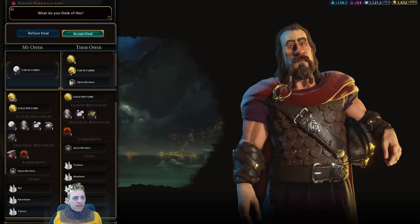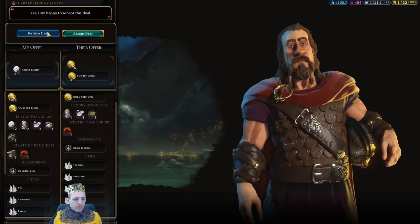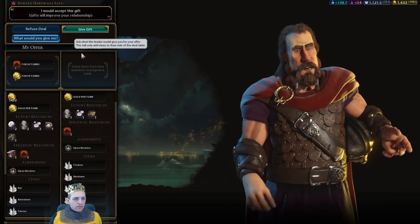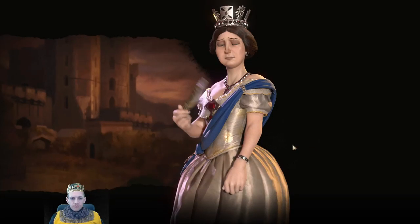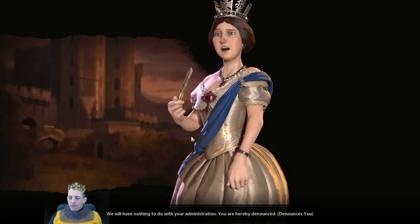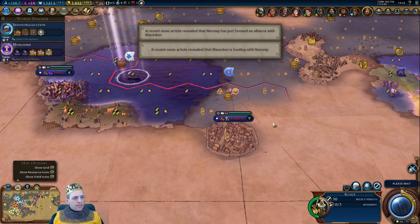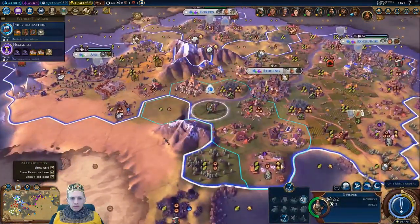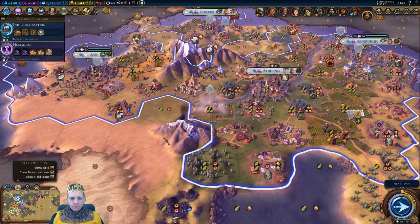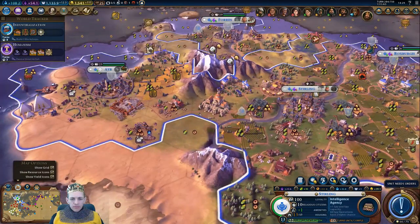I might start settling some of these northern locations. There's Oslo — that's nice to see. Let's just skirt around here, explore this coastline, see what we can locate. Lisbon? That famous Norwegian city. You want my cotton? No thanks. Would you like niter? I could give you niter — not so much, no. Elizabeth doesn't like me because we have different governments — that's pretty normal.